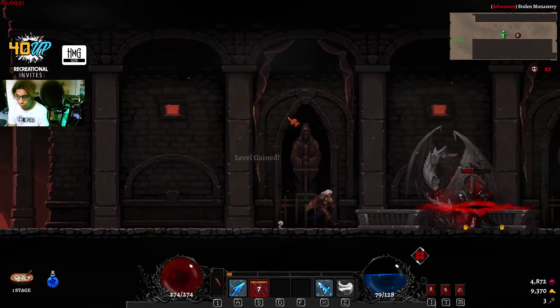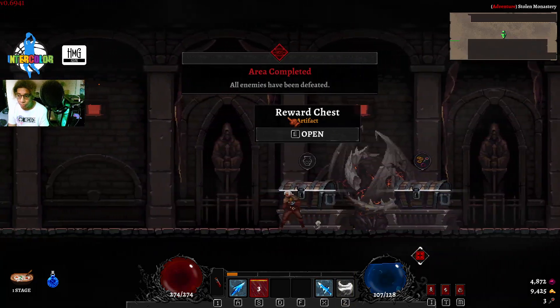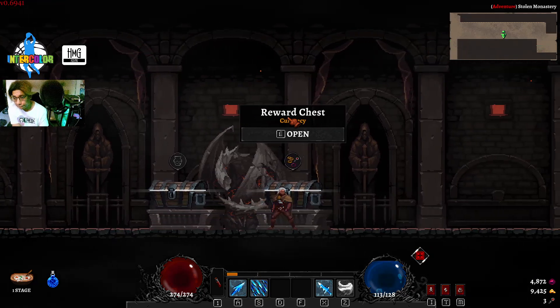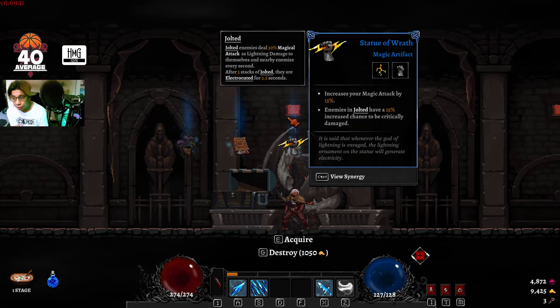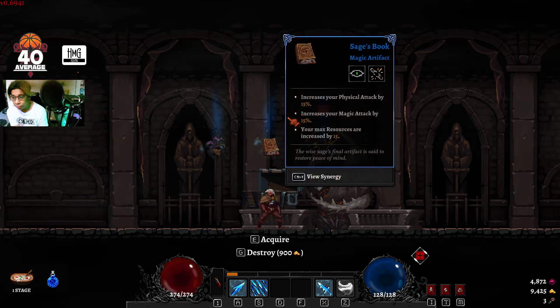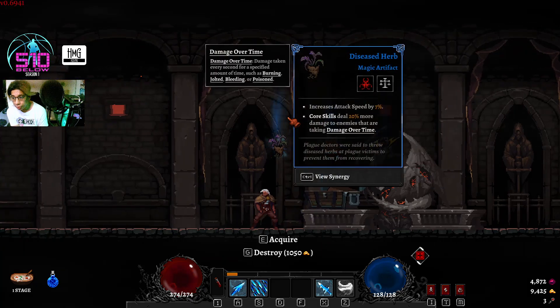There is some sort of i-frame, but what sucks is I don't have a potion. Jolt please — increase chance for enemies to be jolted. No, I don't have jolt. There's increased attack speed.